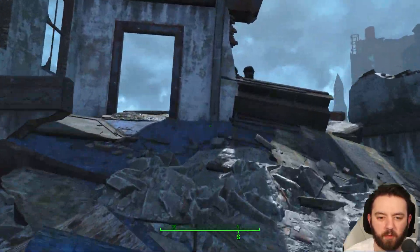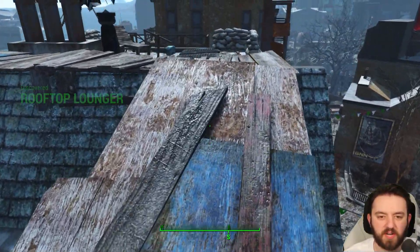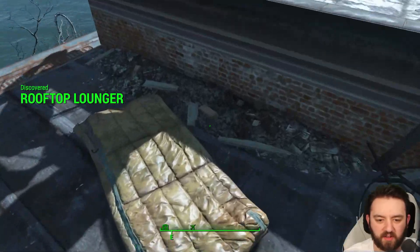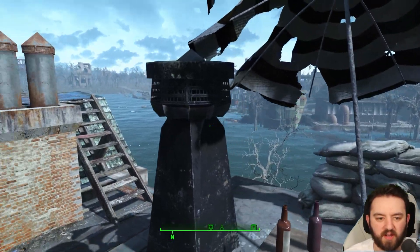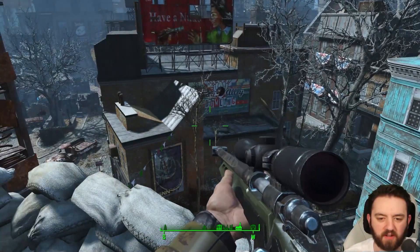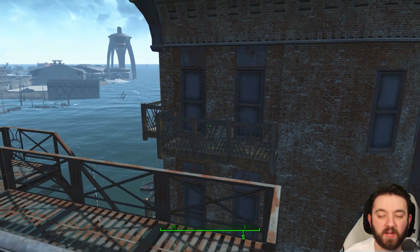If we climb this rubble pile and go all the way to the top, we can find some prefabricated pathways that lead us to a little camp complete with a sleeping bag, a cooking station, some supplies for your trouble, and a pretty good view of the area. From here you can snipe any nearby Raiders, Super Mutants, or anyone that's causing you a bit of bother.